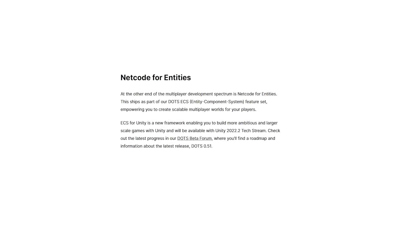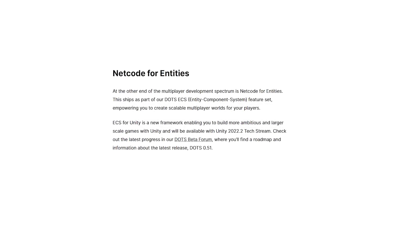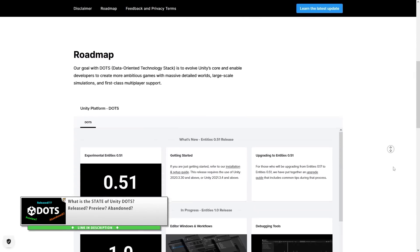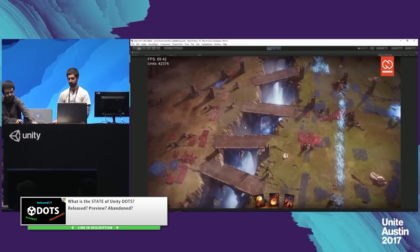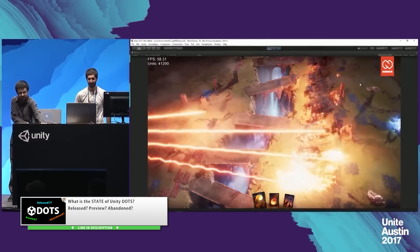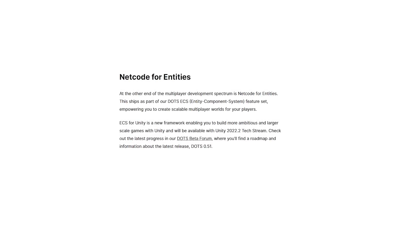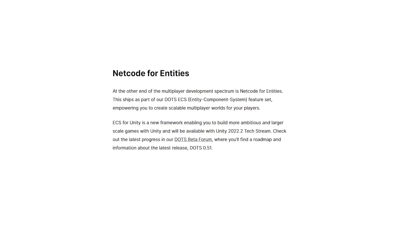Finally, also related to multiplayer is Netcode for Entities, or the DOTS ECS Netcode. As you might know, Entities or ECS is currently in development, and there's also a Netcode stack for handling those entities. But just like ECS itself, this one is still experimental — the Entities package is scheduled to come out of preview by early next year. The main goal with this Netcode stack is that it's being designed to handle massive games with a very large number of networked objects.